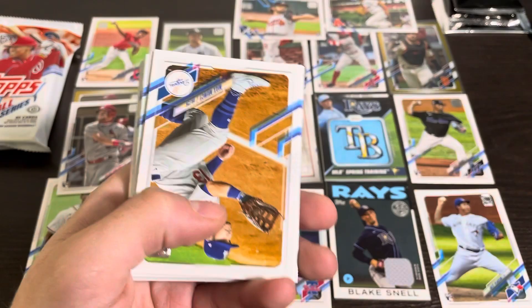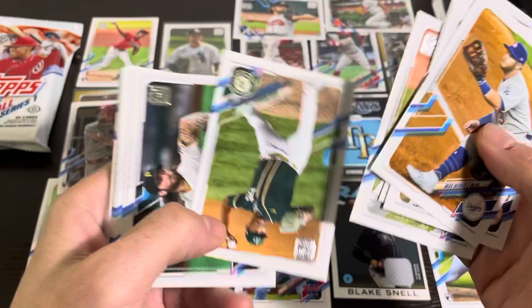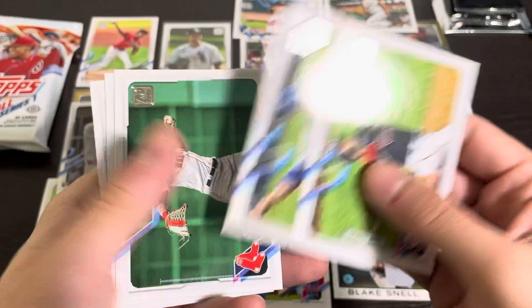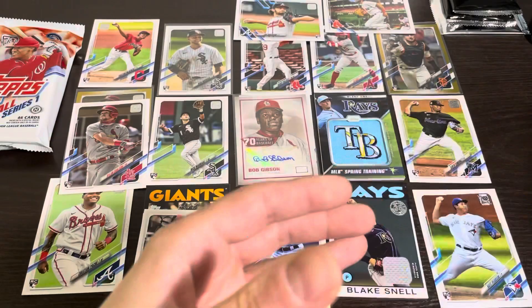Austin Meadows 1986, Sean Doolittle — he just signed somewhere for really cheap. Max Muncy, Zach Britton. I can't believe we pulled a Bob Gibson autograph, that is just really neat. So we got one pack left — we're right at the 30-minute mark. Another Dane Dunning, set that off to the side, and we got a Juan Soto. Brady Singer came up and was pretty decent for the Royals. I don't really think he's worth setting aside for now — I can always go back and find him if he continues to be a stud.